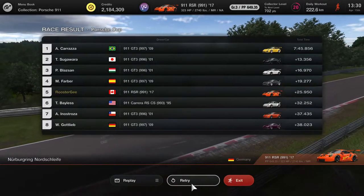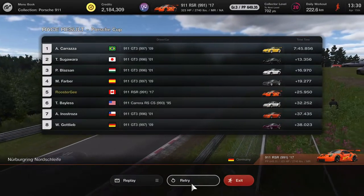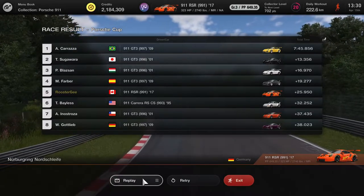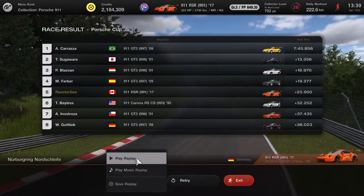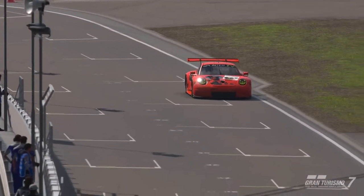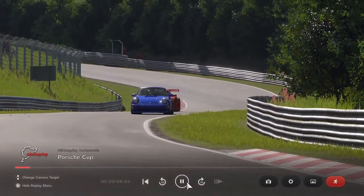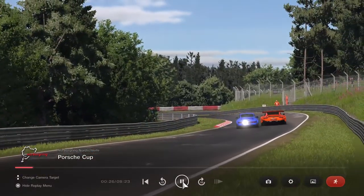If you want to get that totally custom shot after a great race, make sure you're still in replay mode. I'm using the controller because it's a lot easier than using the steering wheel. Hit replay, play replay, and scrub to the part of the race where there's good action. I'll skip ahead a bit - there's a nice little pass right there.